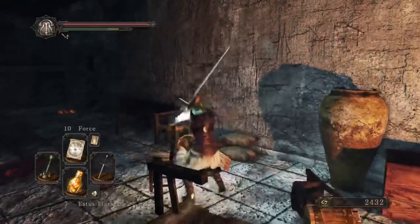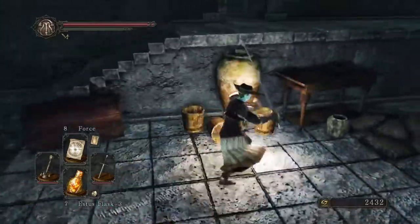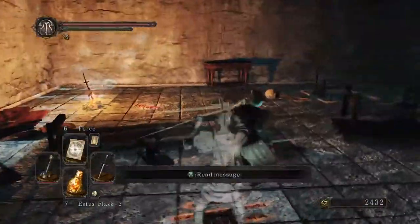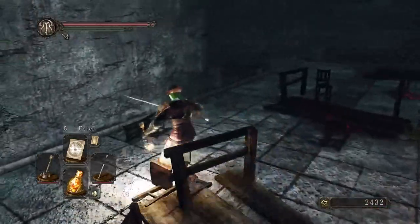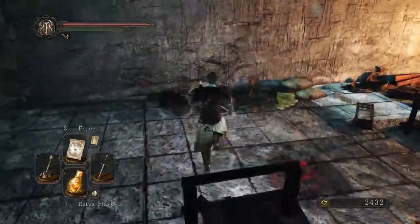To get your pet you have to go to the Servant's Quarters bonfire in Lost Bastille — the bonfire just after killing the Ruin Sentinels. Just next to the big room there is a narrow alley with jails. In one of those jails is Anobis.